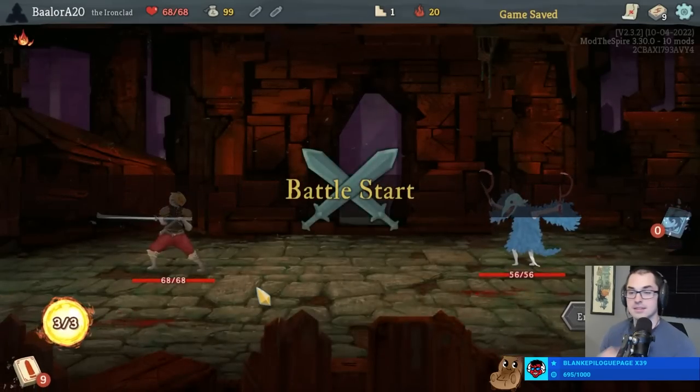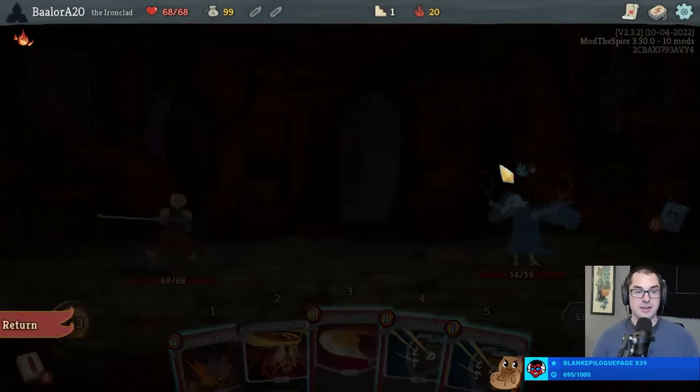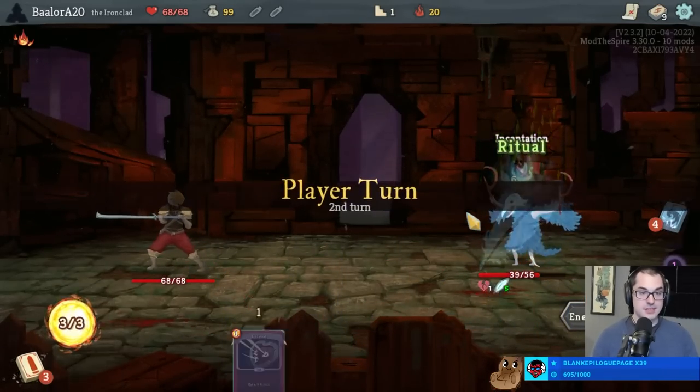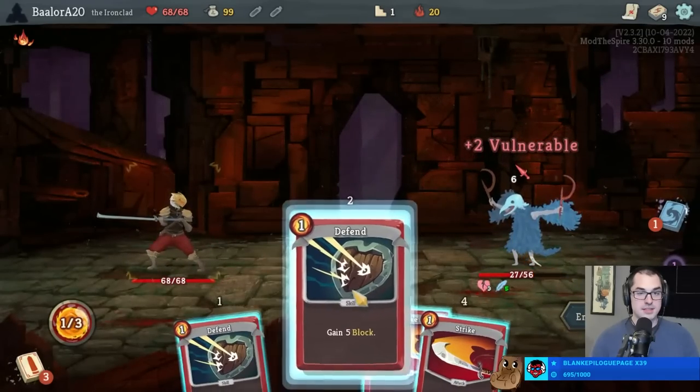Let's do it. The nice thing about Ironclad - even with two removed strikes - because you've got that Bash, it's actually really easy to still draw three energy worth of attacks. Surprisingly so.